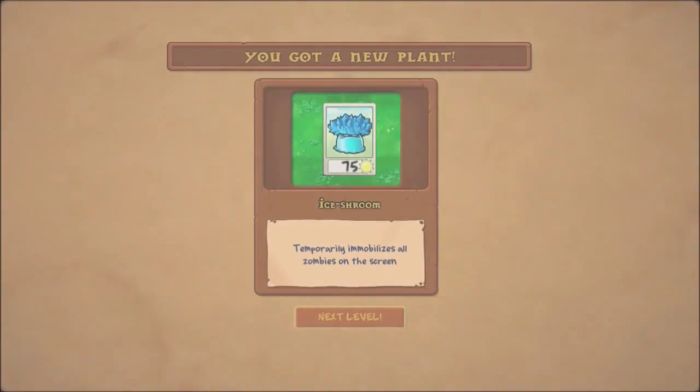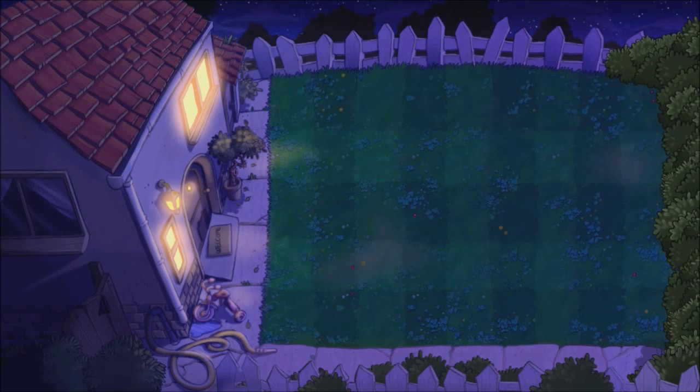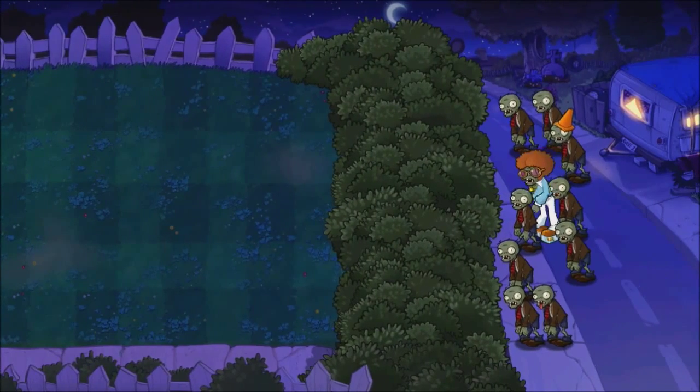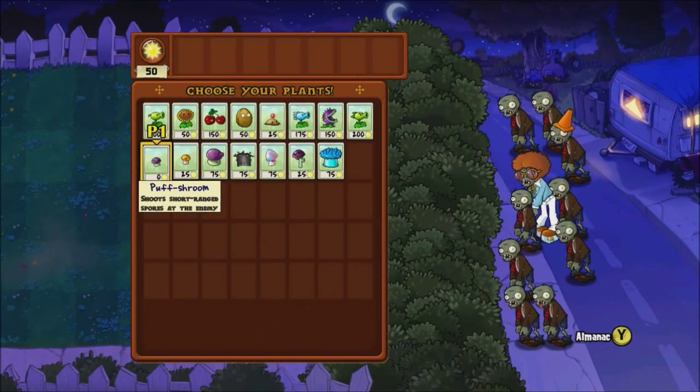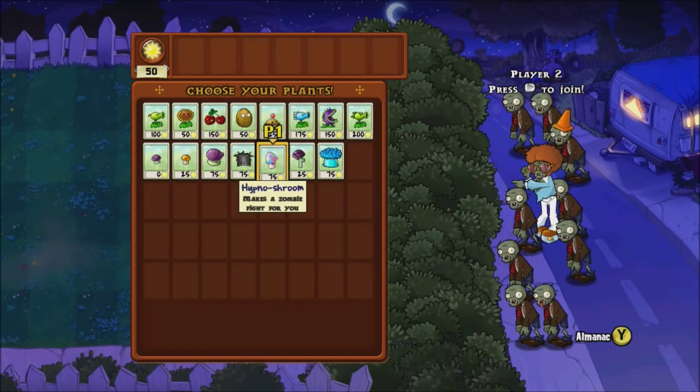We gained another night time plant. This is the Ice Shroom, which temporarily immobilises all zombies on the screen. This is another of our one-use plants, similar to what we've had before - Cherry Bomb. This is another of our one-use plants. And we have someone new over there with his funky sunglasses on.